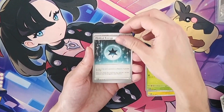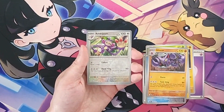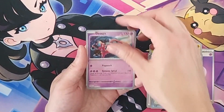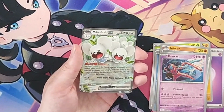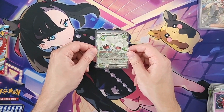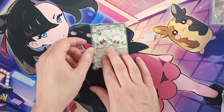Pack eight: another Medical Energy, Iron Bundle, reverse holo Ambipom, reverse holo Deoxys, and Maushold EX — our first EX hit of the box! Let's get a sleeve on that. Maushold EX is our second hit of the Paradox Rift Elite Trainer Box.